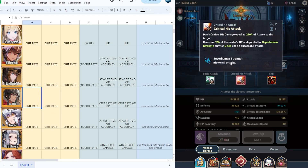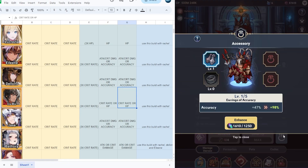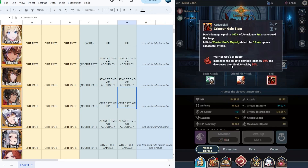Next we have Lobo, the new tank in this game — he is a beast. He has superhuman strength which blocks all attacks. From level 1 to 45 I would suggest full crit rate on Lobo, and this is also decent at level 50 with full crit rate. If you have a five-star Lobo, you can put crit rate or HP, and I would also suggest putting accuracy on Lobo so that his active skill Warrior's God Magic Majesty can debuff most or all enemies. Use this build together with racial.